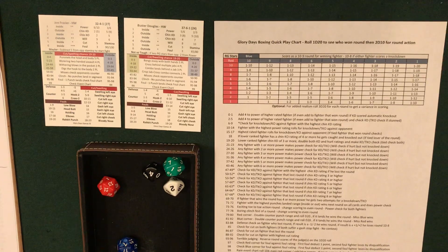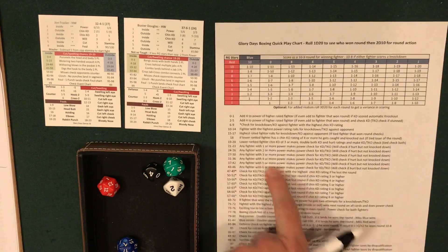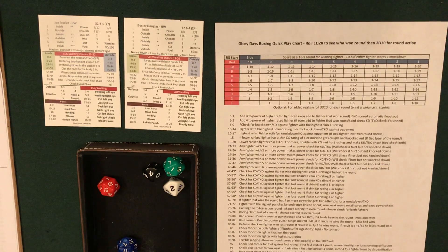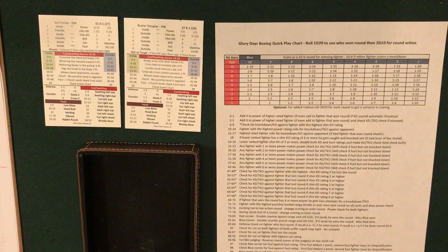Round 10: one judge gives it to Buster Douglas. Rolled 42 — any fighter with five or more power makes a power check. Since both fighters are now fatigued, neither qualifies, so that is the end of the fight. Using the three judges option, that still only took about six minutes to go through a 10-round fight using all three judges' cards.